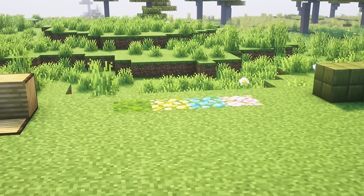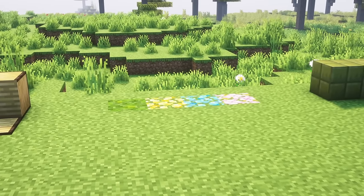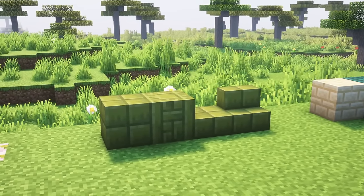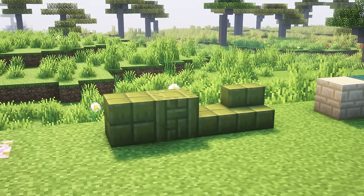Leaf carpet can now be made with all types of leaves in the same recipe as wool carpet. It can be harvested by hand and has no collision box. Midori blocks are a green counterpart to quartz purple, made with moss paste with the same recipes as the purple blocks. Moss paste is a new item obtained by smelting moss in a furnace.